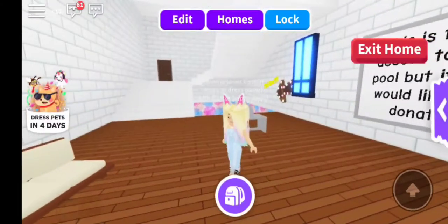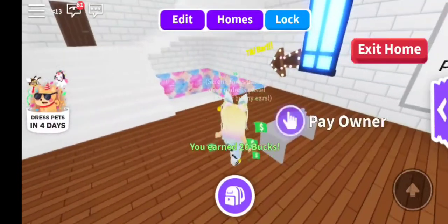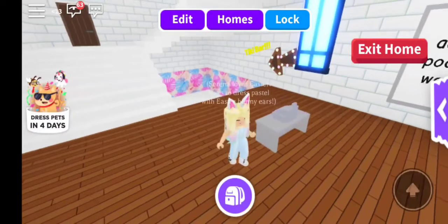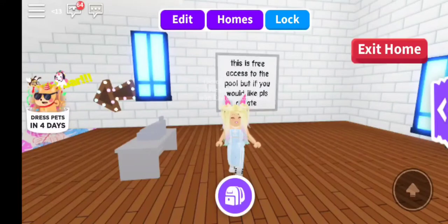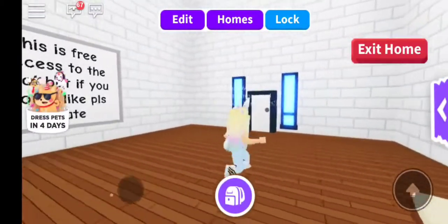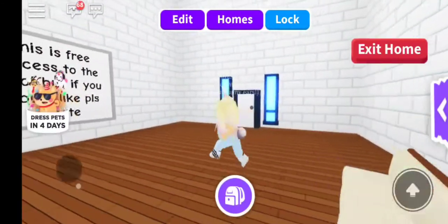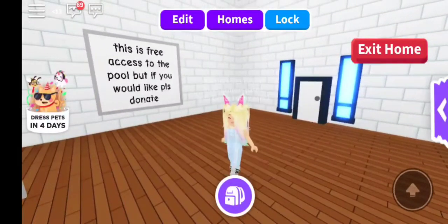Another thing I wanted to point out: if you try to pay someone, it says cash registers are temporarily disabled and will return soon. Somebody was trying to pay me the other day and realized they couldn't. Also, they revealed the feature where we get to dress up our pets, which was kind of a hint about why we have the crown and unlock the secret key for the vault. If you guys did not unlock it yet, go check out my video - it explains everything about how to get it and how to unlock the vault in the pet shop.